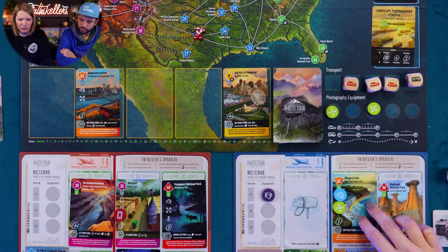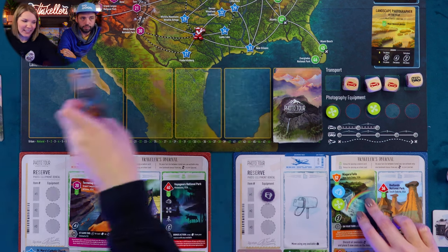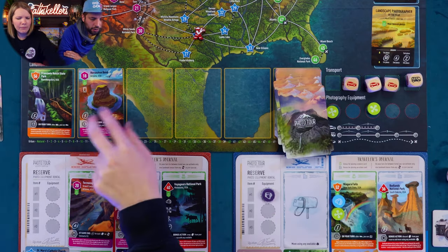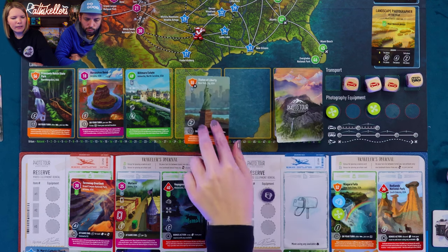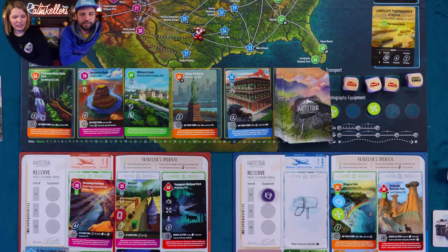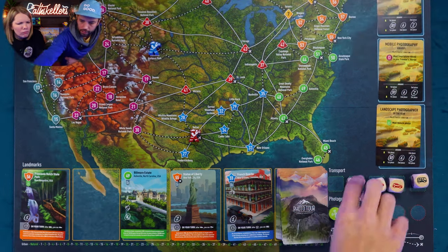That was a whirlwind! What do I want to do here, Jeff? I've got places to go, people to see. Here's what I'm going to do — I'm going to discard all available landmarks and place five new ones on the board as a bonus action. New cards: Franconia Notch State Park, Horseshoe Bend, Biltmore Estate, Statue of Liberty, French Quarter in New Orleans. That was your bonus — I haven't taken my actual turn yet! My strategy's not paying off — I really wanted a race.